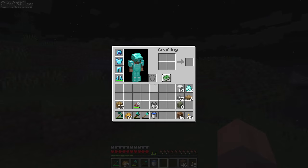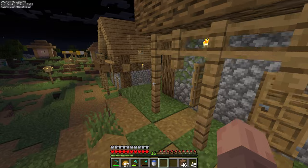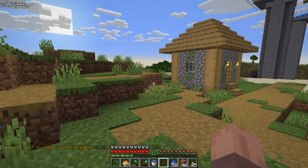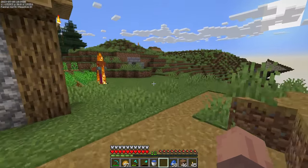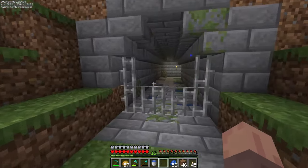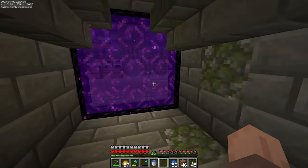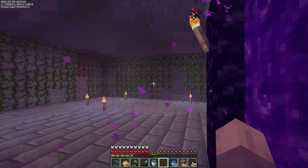The next order of business is we need to enchant some stuff. Luckily, somebody has already built an enderman spawner in the end dimension. I haven't been to the end dimension yet but I think I've got the coordinates to find that portal, so we're going to hop into the nether here.